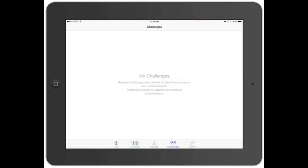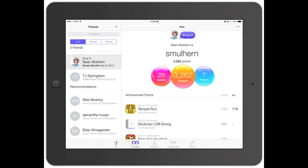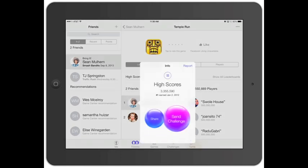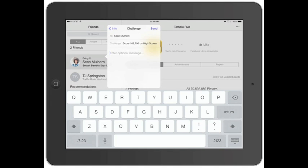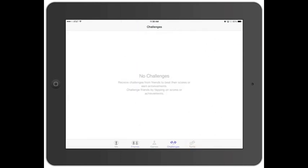You can always tap the top left to go back. If you click on Challenges, I don't have any challenges here, but you can receive challenges from friends to beat their scores or achievements, and challenge friends by tapping on scores or achievements. Going back to achievement points, you can click on Temple Run, select Sean, and hit 'Send a Challenge' saying something like 'I bet you can't beat this high score,' then send it to him.